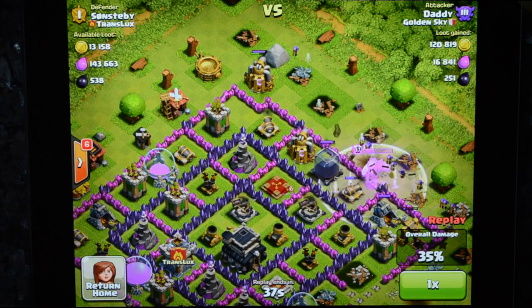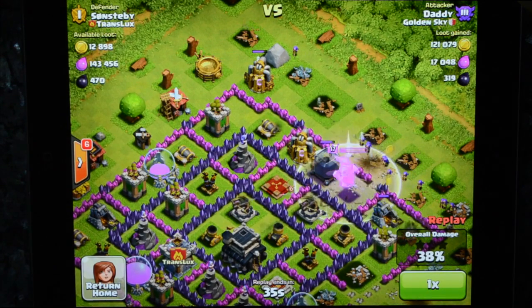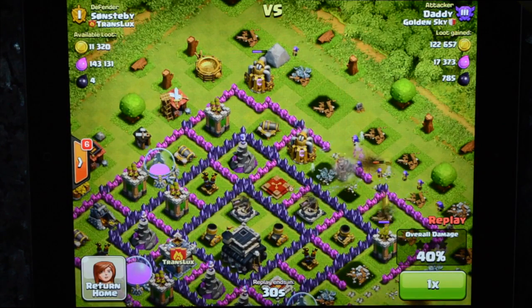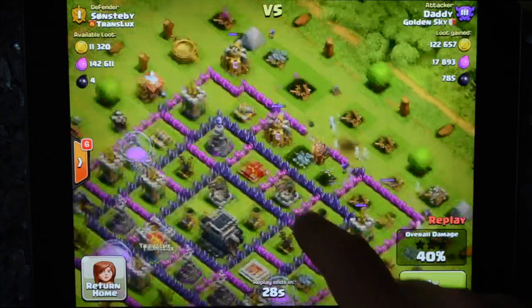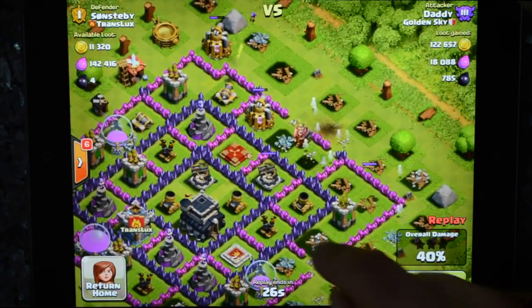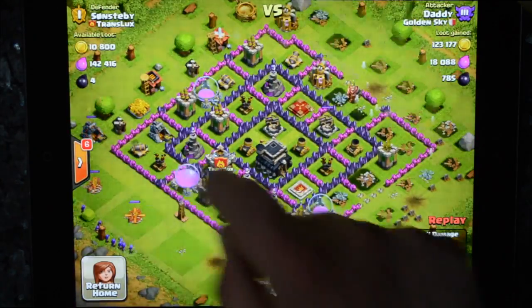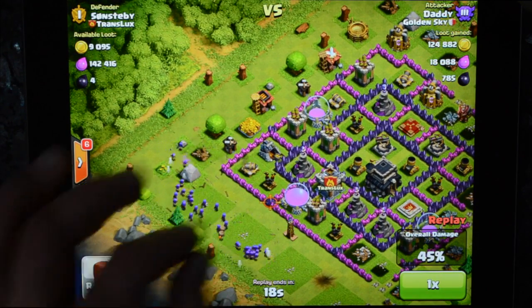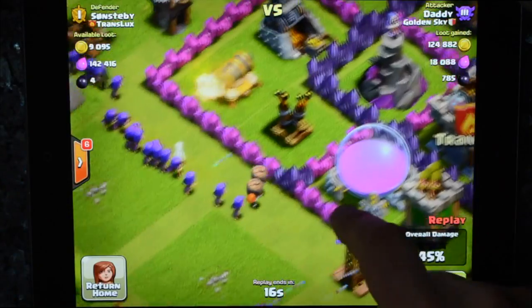Or if you're going to be on for a straight two or three hours, you want to be raiding as much as you possibly can during that time, so barbarians and archers might be better for you. I'm on intermittently — on a little bit, then off. So I use barch — barbarians and archers — but I also throw in some wallbreakers, because they really help with getting through the walls.